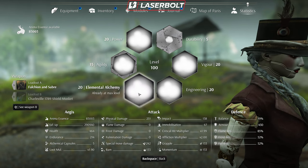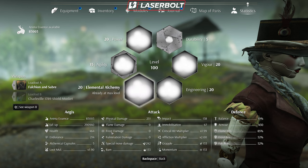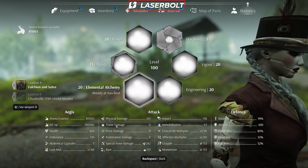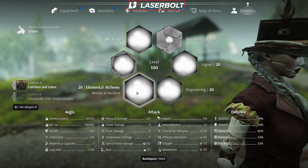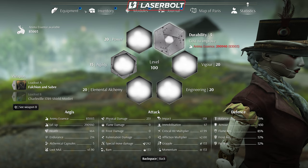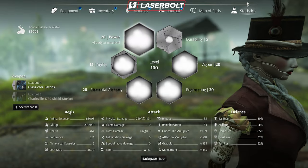My personal favorite is Elemental Alchemy. This boosts all elemental damage — flame, frost, and fulmination (electricity). It's extremely useful if you're running an elemental build, because it buffs your weapon's elemental damage and also gives you resistance to those elements, making it great for late-game boss fights. Even if a weapon's base stats look weak, high Alchemy affinity can transform it into a powerhouse.